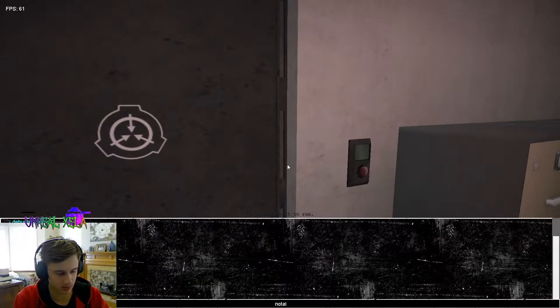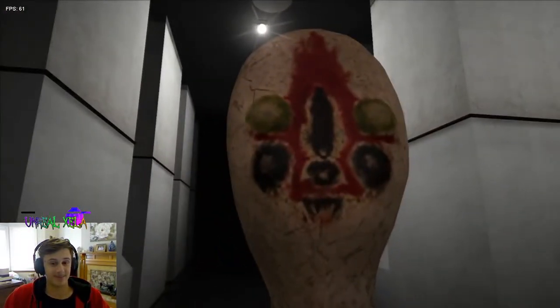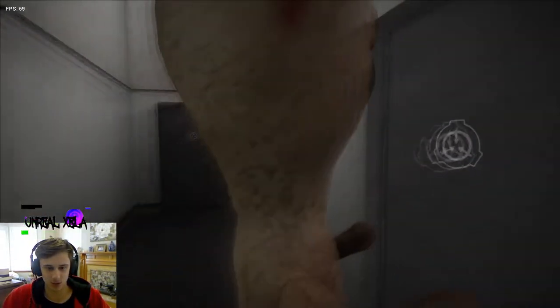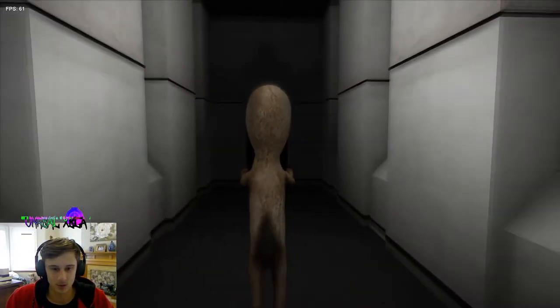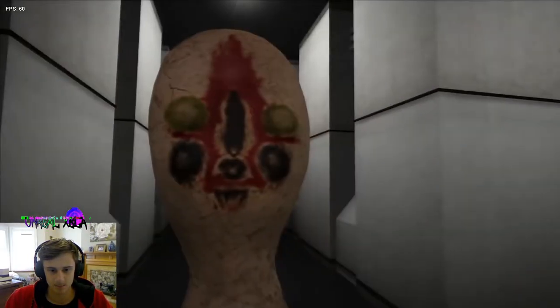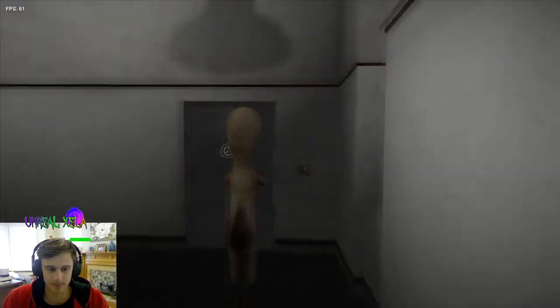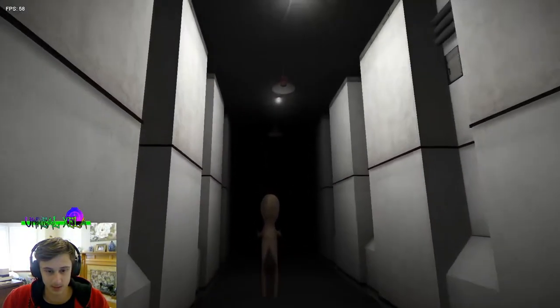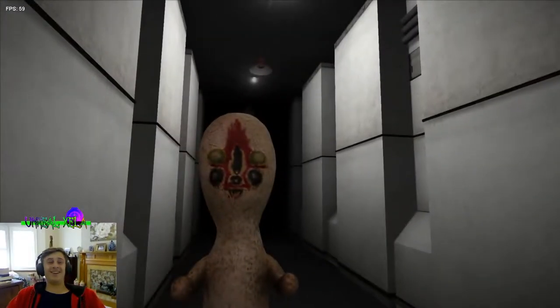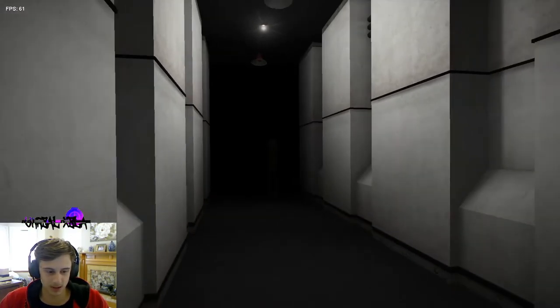First we've got peanut, SCP-173. You can see the vision goes all blurry once you get close to him. If you lose line of sight or blink, peanut will move — he's a concrete and rebar statue that can move at incredible speeds. This is the most dangerous SCP in my opinion; always focus on peanut, this is your number one priority.